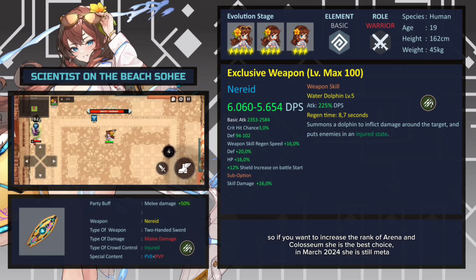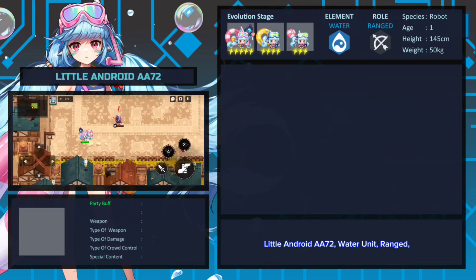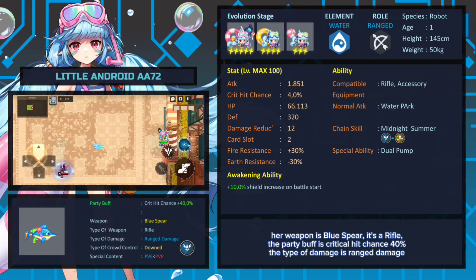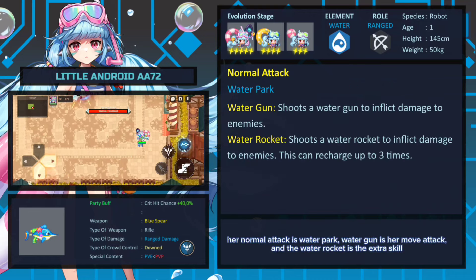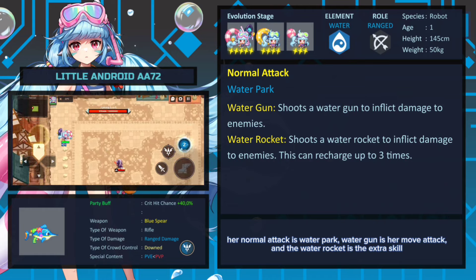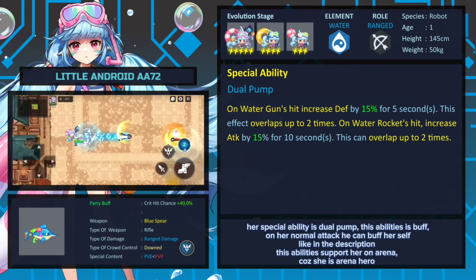Little Android A72 is a water unit ranged hero. Her weapon is Blue Spear — it's a rifle. The party buff is critical hit chance 40. The type of damage is range damage. Her normal attack is Water Park. Water Gun is her move attack and Water Rocket is the extra skill.